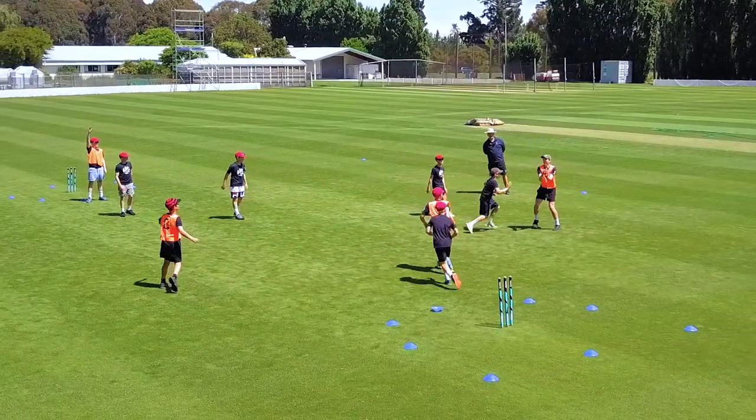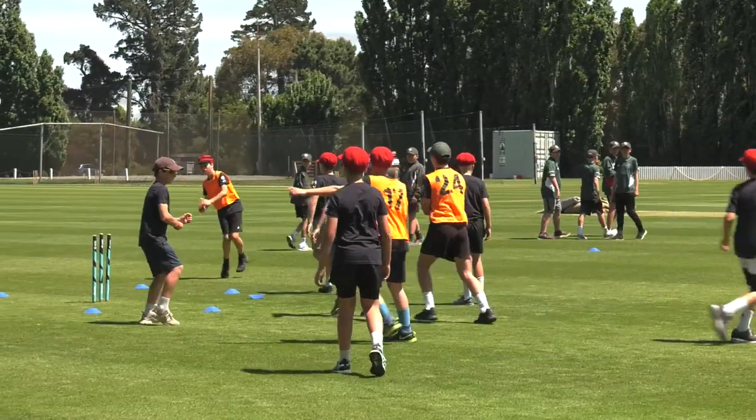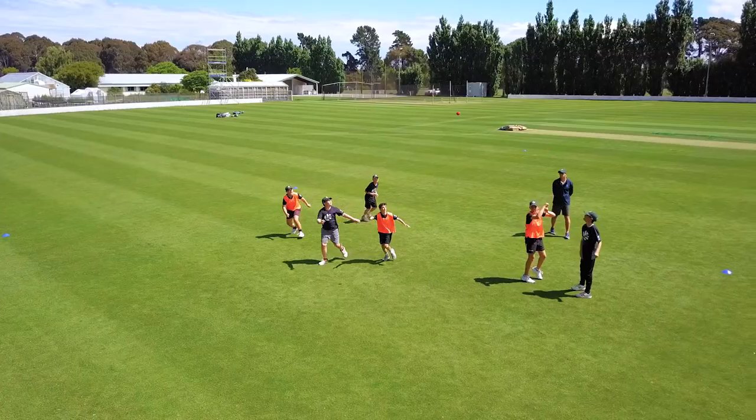The other team then tries to score by completing four passes and having an underarm throw at the stumps from outside the scoring area. The game can be sped up by introducing a constraint that players must pass the ball within three seconds.